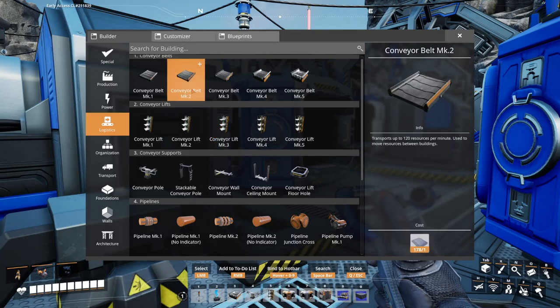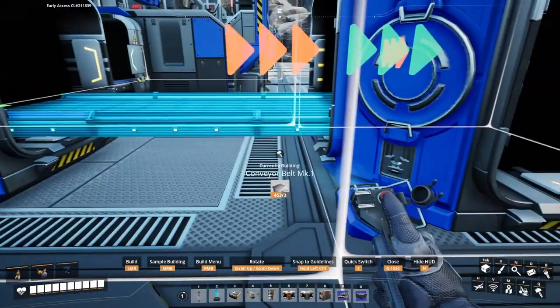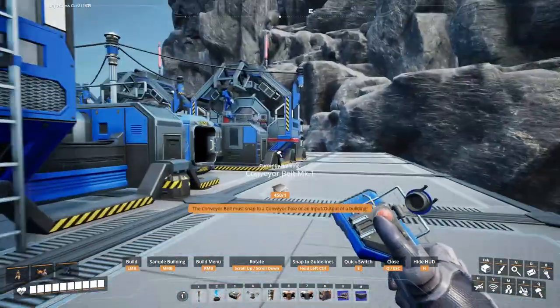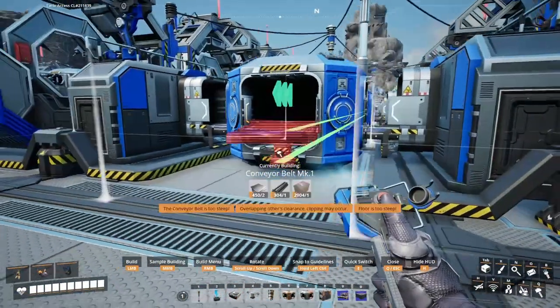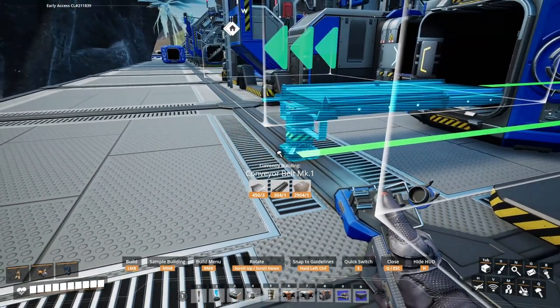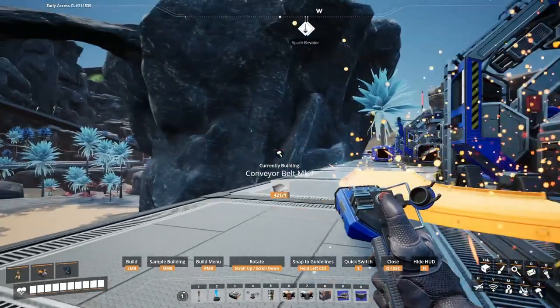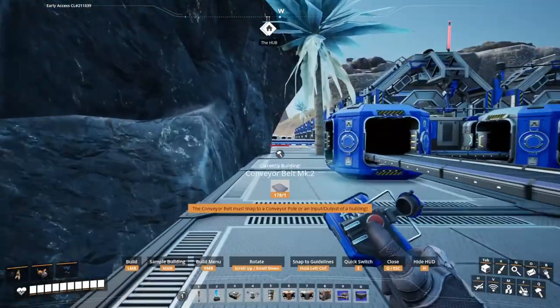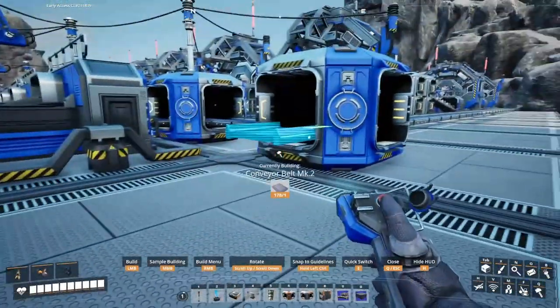Let's get the merger going. We'll flip it around this way. We'll take a mark 1 for there, and then a mark 1 right here, and a mark 2 to finalize it.